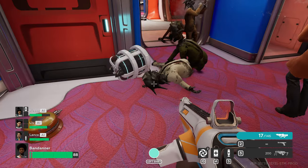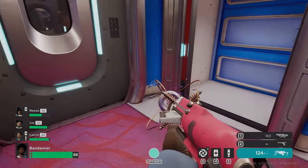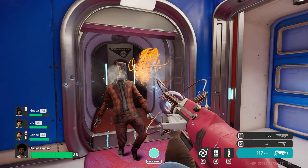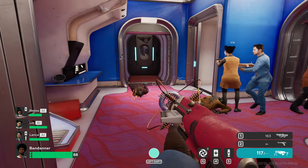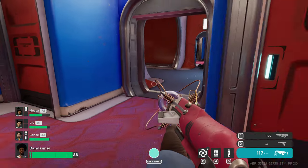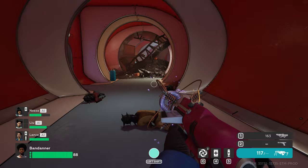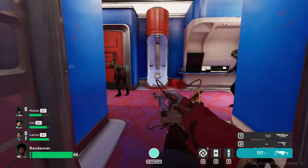Think an SMG, but energy-based, which basically slows down time for anything you hit. Nice to see some of those death animations in slow motion, I might add. And the Router, a plasma rifle that fires an energy ball that spreads between enemies. And you might also find the Sunshot, a blaster.